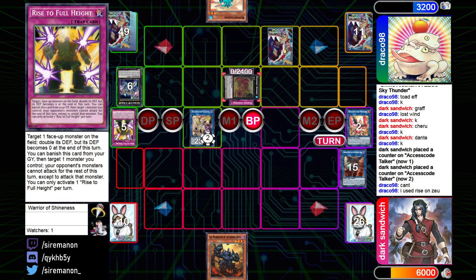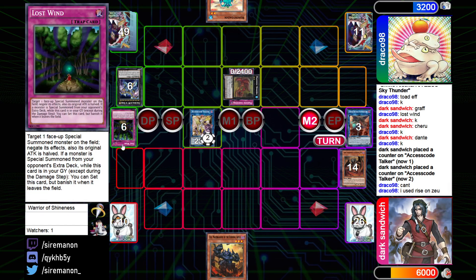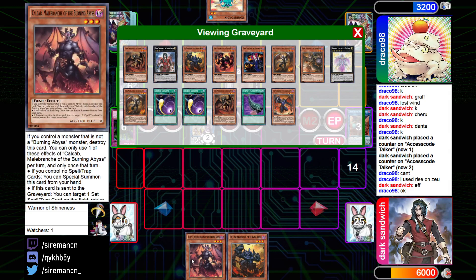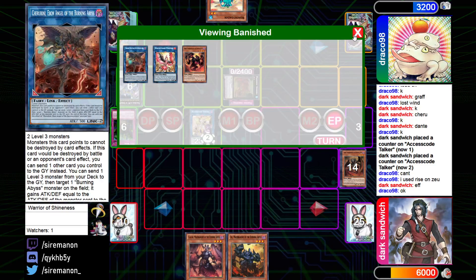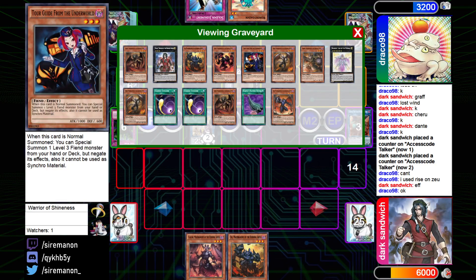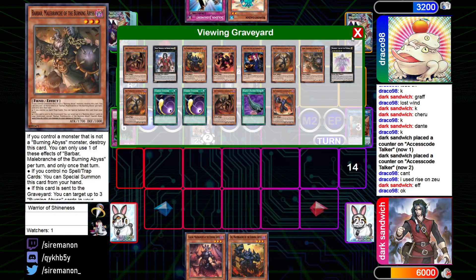The Rise to Full Height ruling applies because the card says they can only attack that monster — if it's gone, they just can't attack. In Main Phase 2 they banish Cherubini to get rid of the Lost Wind. End Phase, Skarm searches a copy of Kalkab rather than Tour Guide. I wonder if they're only playing one Tour Guide — which honestly isn't the worst since Tour Guide going first or second is very vulnerable to any interruption, though it's a great push card.